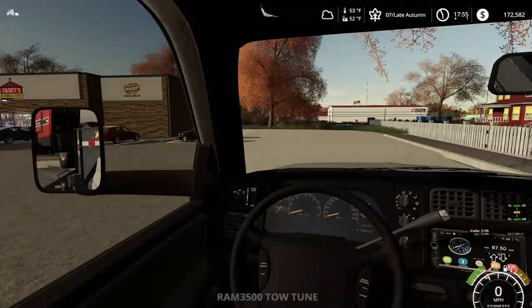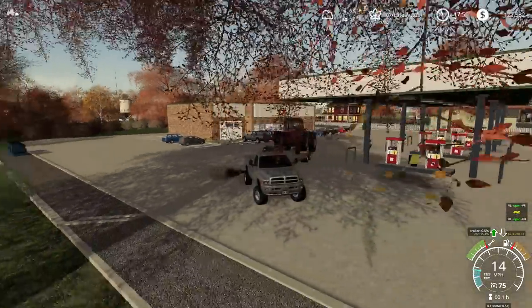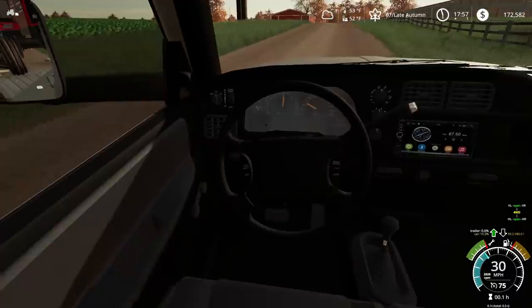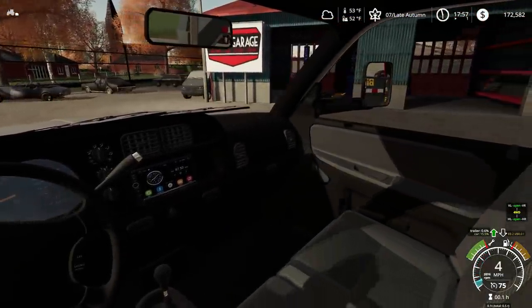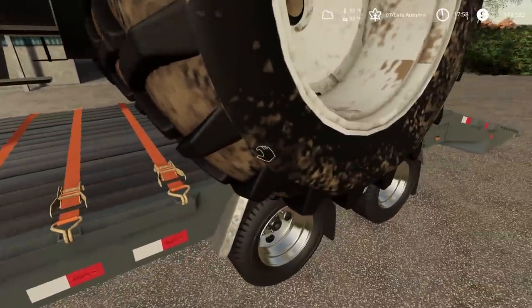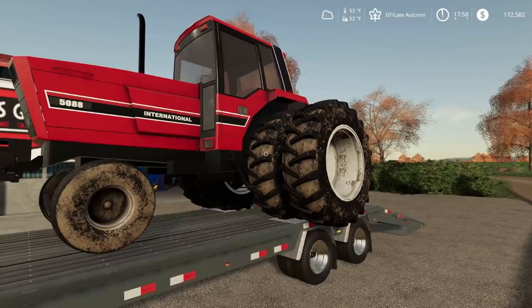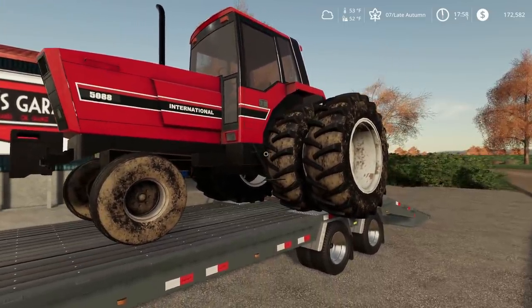I had to check my rearview mirror to make sure I wasn't going to hit that overhang — that would have been a bad moment. I believe this is my turn. I really don't want to have to back this down the street. There's Mike's Garage — right where we want to be. He said he'll call us once he figures out what's wrong. I'm pretty sure we have a bad transmission and a cracked head.